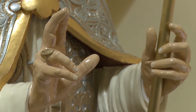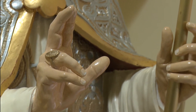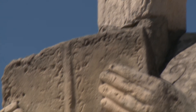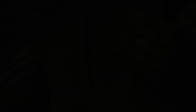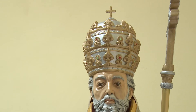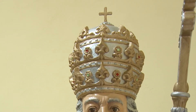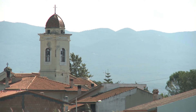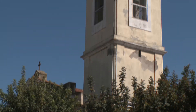Fu il re ostrogoto Teodorico il Grande a confermare Simaco quale capo universale della chiesa. Negli ultimi anni di vita, Simaco si dedicò a consolidare i beni ecclesiastici e alla difesa dei sostenitori delle dottrine ufficiali della chiesa. Secondo alcuni, a Papa Simaco si deve il primo utilizzo della corona d'oro posta alla base della tiara papale. Costruì inoltre diverse chiese a Roma e adornò la chiesa di San Pietro. Morì nel 514.